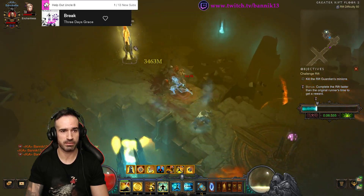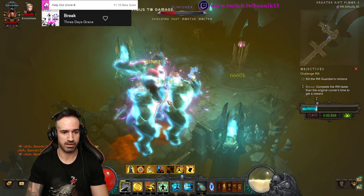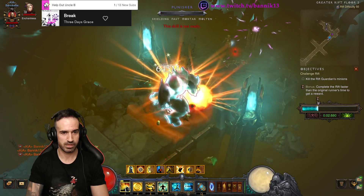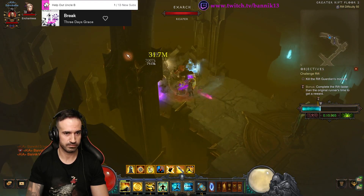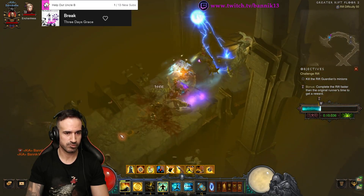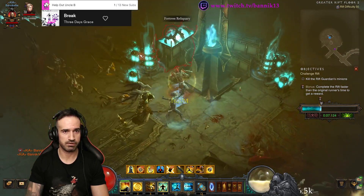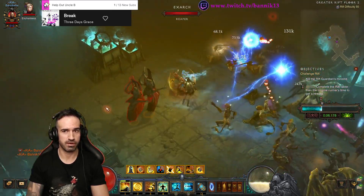This is a shield enemy — very annoying — but there is a shield pylon here which will keep us alive for a minute. We're invincible right now, so we keep moving forward. Should be an elite here; if not, we keep on moving.